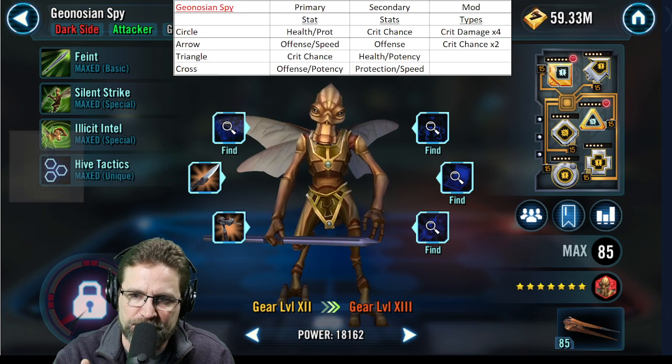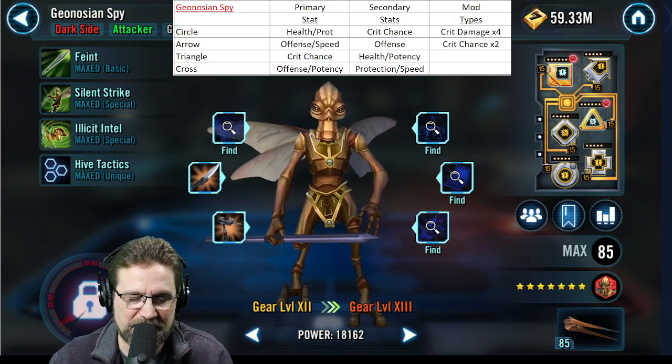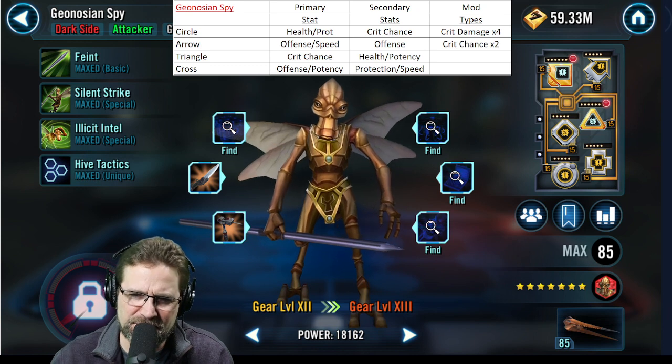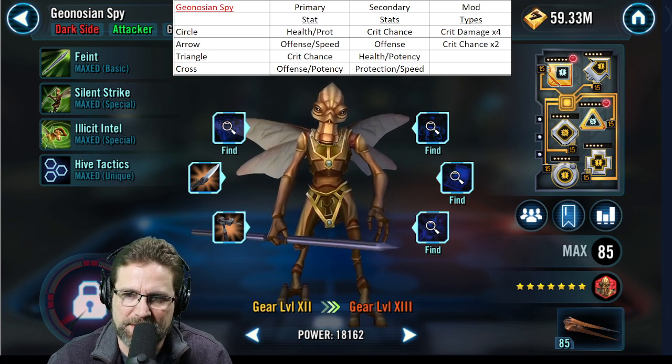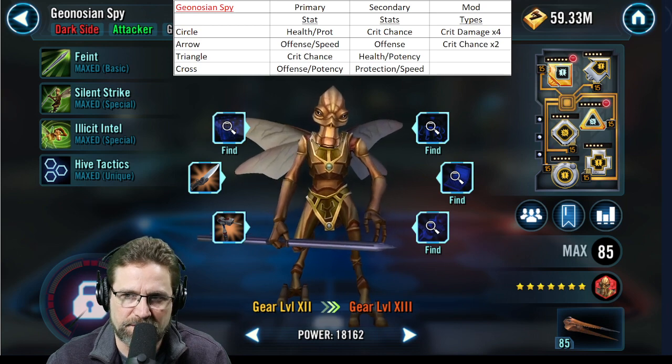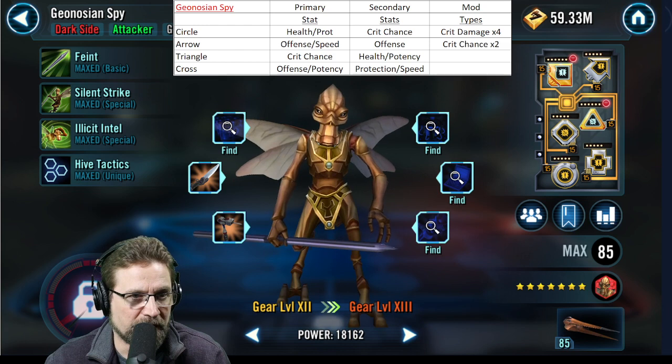As we talked about with Alpha in the first one, health is an important one, but elder protection — both. Spy is your damage dealer; he's the one that removes buffs and debuffs and hits huge when he's under stealth. I've got the stats up here on top and I'm going to show the big shot at the end of the video.